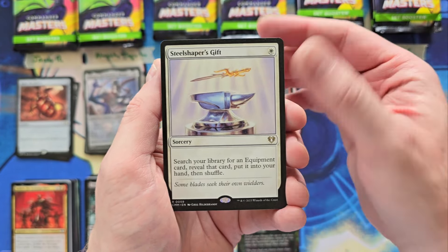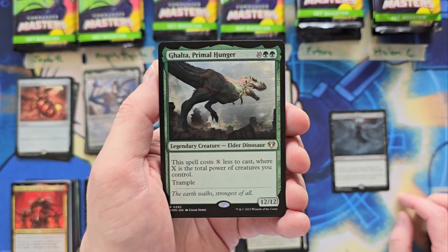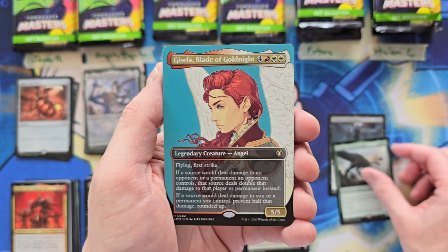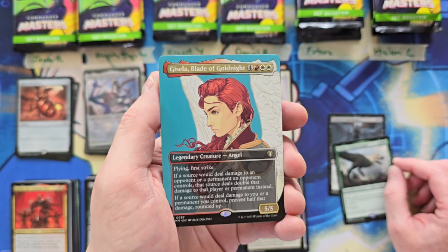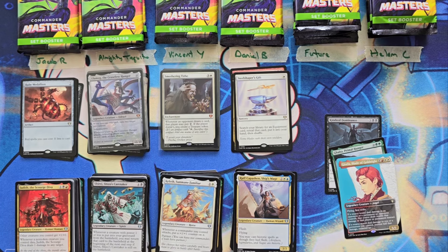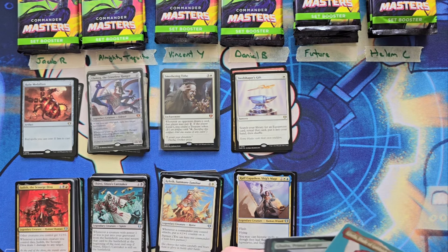Next pack. Opal Palace. Kindred Dominance, a 7. Galta! That is - you're at a 19 all of a sudden. Gisela! So 19, 26. And that's where it's gonna end with a Faceless Saluting - a 26. Daniel, you're at a 37. These packs are wild sometimes.